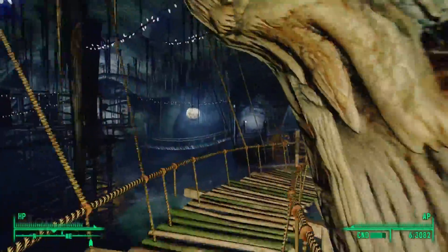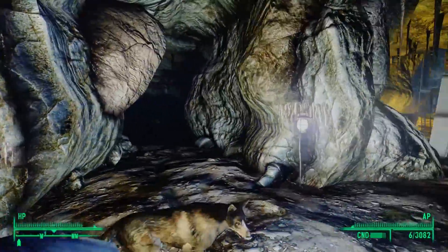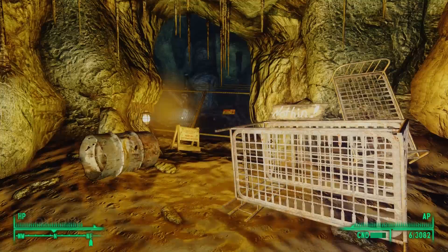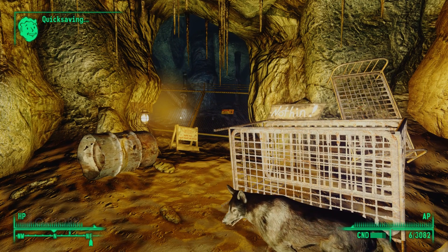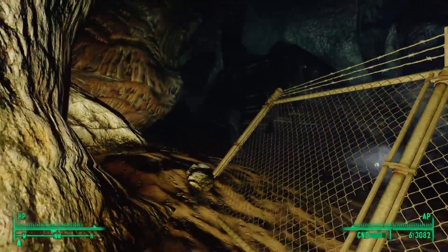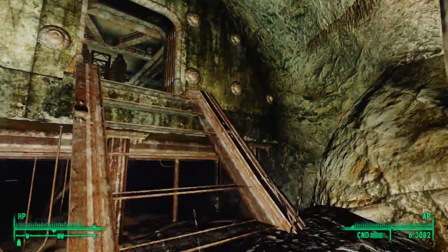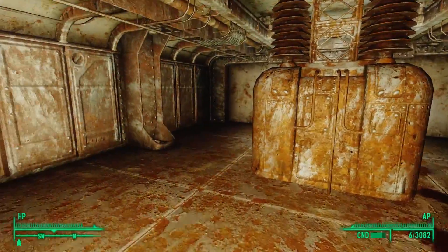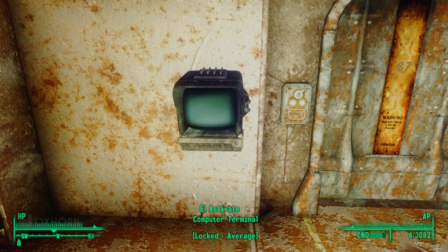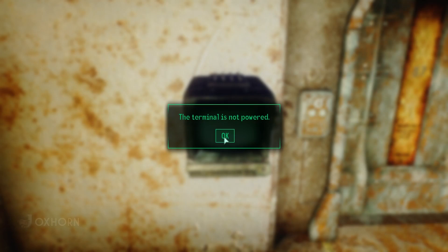But this was one of only two ways to enter Vault 87. Mayor McCready mentioned another way that didn't work. To activate it we need to find Joseph. Returning to Lamplight Caverns, we follow the boardwalks and bridges to the northern side of the Great Chamber, then follow a northern path past some furniture and lockers to a large chamber with an elevated Vault-Tec pod. Taking the staircase up, we find a Vault 87 door — but the computer terminal outside it displays 'this terminal is not powered.'